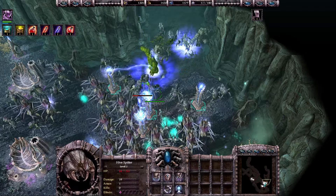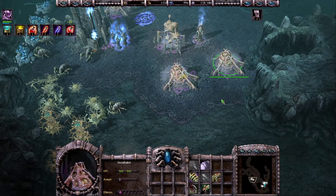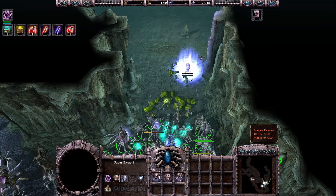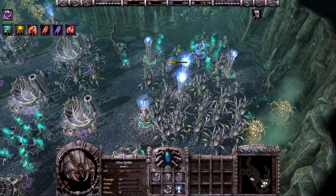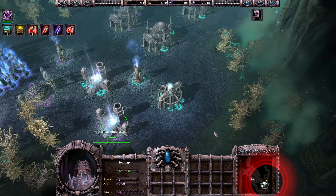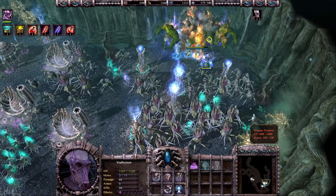Maybe they will kill some Hive Spitters but that doesn't really matter. Incubators are done so we can start researching some upgrades. They just injured some Hive Spitters, killed one of them, and we already have level 2 for our units so that's really good — it's maybe 3,000 experience or something. Oh, and this is a magma demon attack — that's the strongest one. Let me teleport to the front and summon some units here.